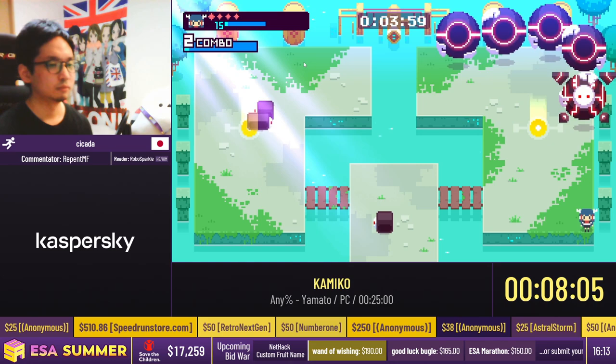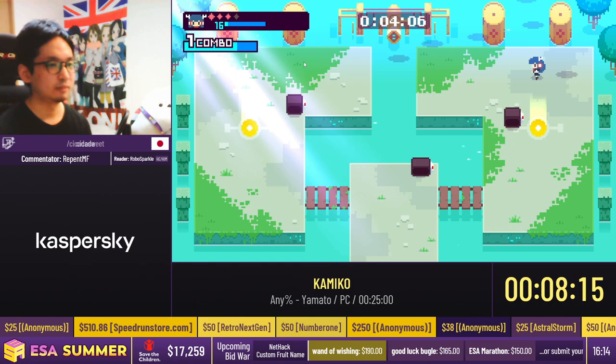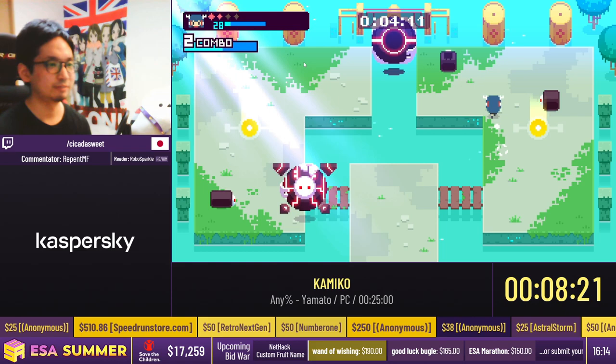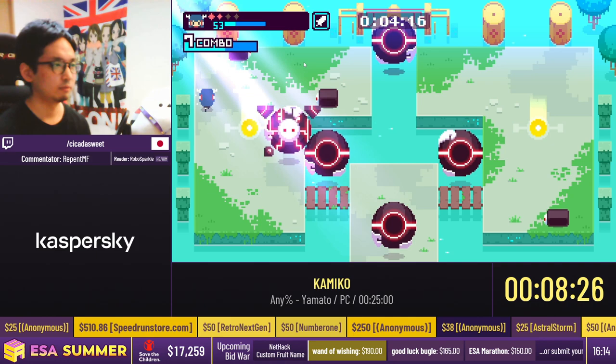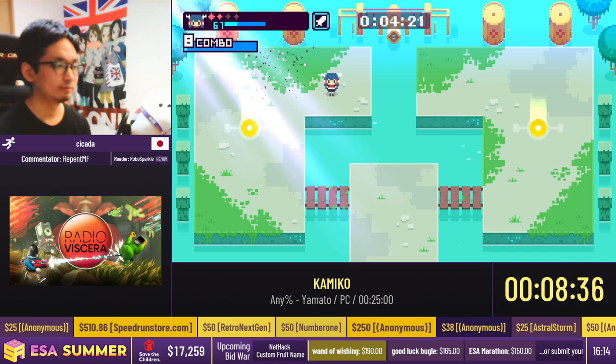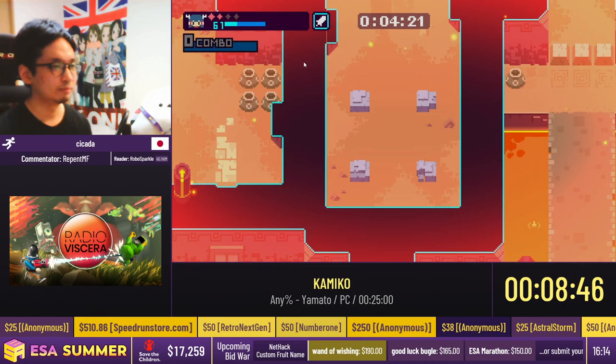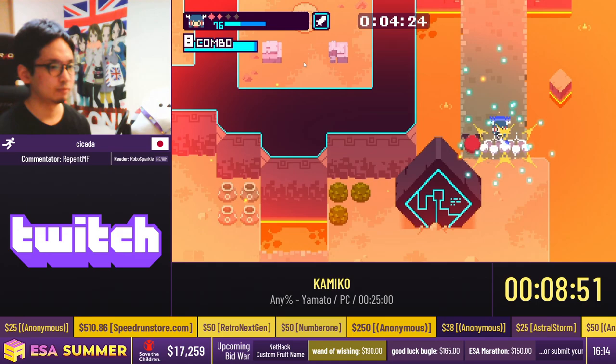Some pretty unlucky RNG there. This boss — the first portion is RNG that can work anywhere on his body. Oh no! Those teleporters can spawn you back and forth between the stage and the boss arena, but that enemy was spawned right on the teleporter — not lucky. There's not really anything you can do about it either. You either have to clear them out during phase one, or hope that they don't go onto the teleporter during phase two.